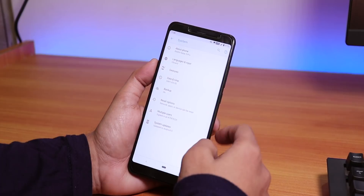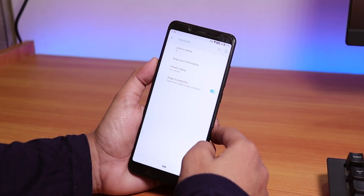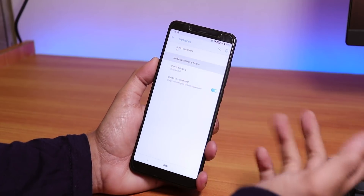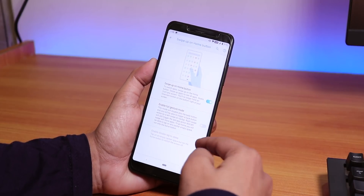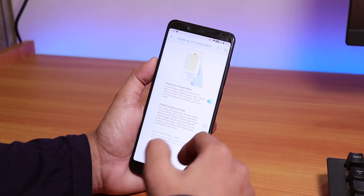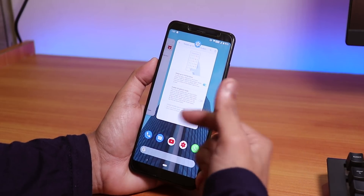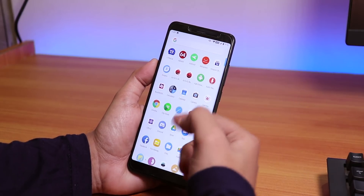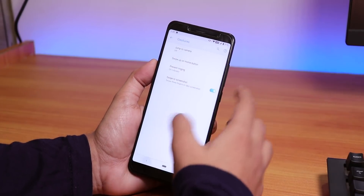Under Gestures, you get a three-finger swipe to take a screenshot, which works fine. There's also a swipe-up home gesture and a double-tap to sleep. If you use the full-screen gesture, swiping partway opens the recents panel, and swiping all the way up opens the app drawer.